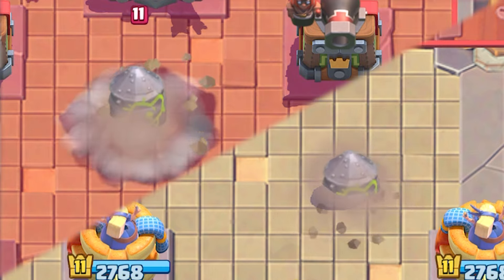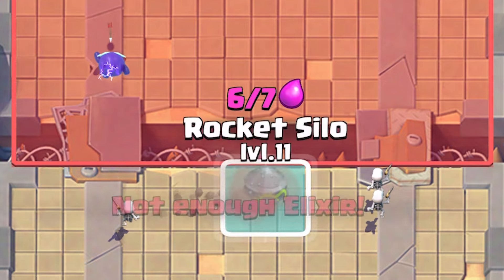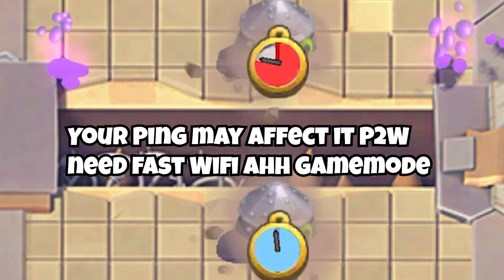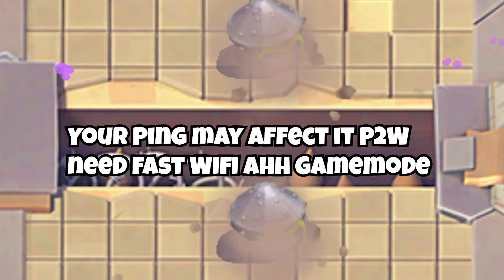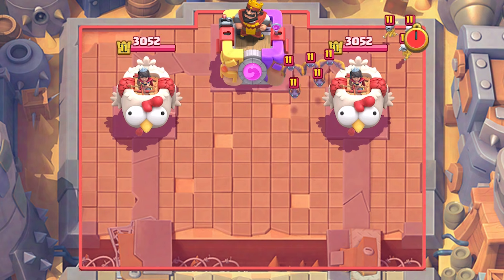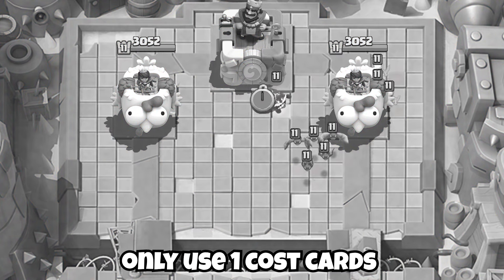The first two rockets don't really need to be dropped as soon as possible, so if your game lags a tiny bit it doesn't matter as much. Just make sure you're not leaking elixir, because the third rocket will be locked behind low elixir — not the speed of your cycle. So you and your opponent will get it at exactly the same time regardless, unless you're using bats for cycling like this one guy.